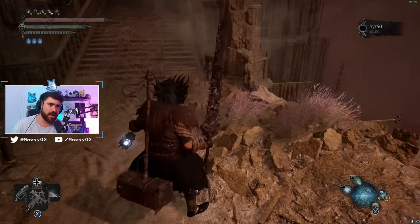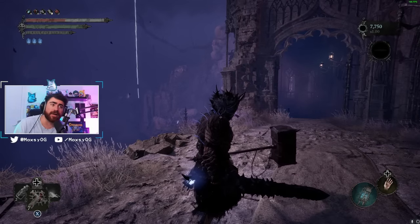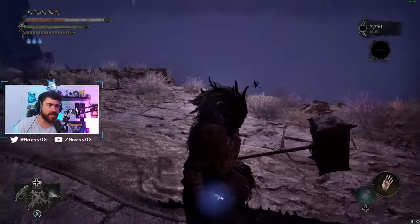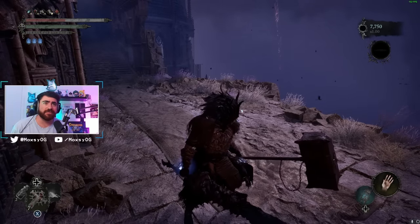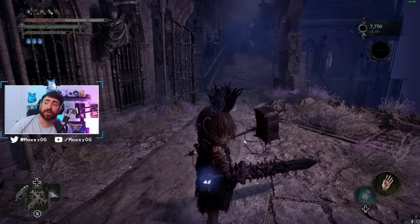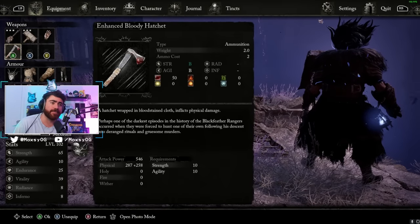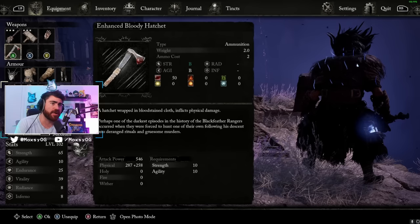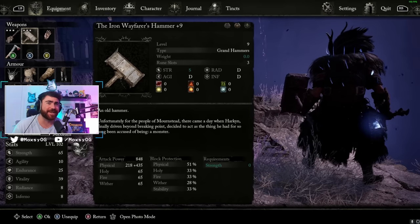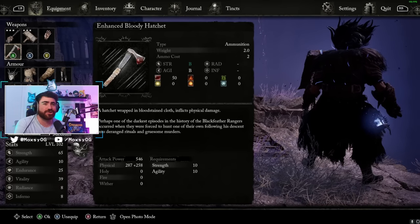When you're in wither form, you need to recuperate health — that white bar can only be recovered by dealing damage. Strength builds have big wind-up attacks and slow recovery frames, so it's not always safe to jump into an enemy to recover. The throwing hatchet lets me quickly recover all my wither health with a single throw, and it applies bleed. Bleed in this game is a debuff that causes enemies to take more damage from all physical damage, which stacks really well with our high physical output.